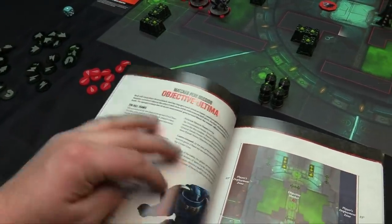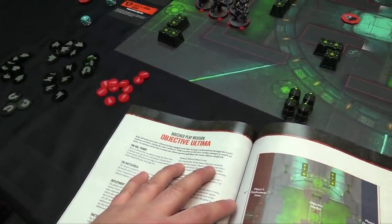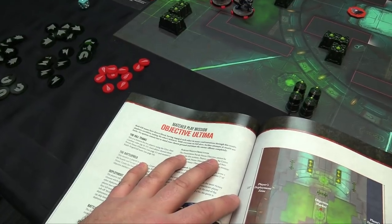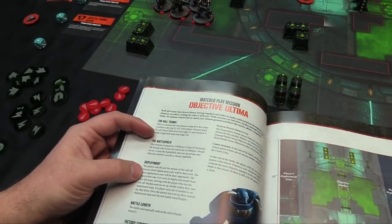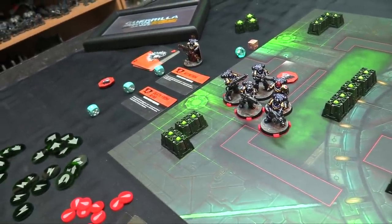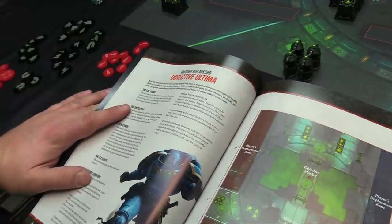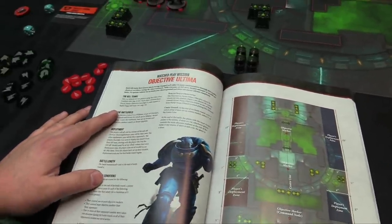Match play mission one - Objective Ultima. Both kill teams have drawn blood having engaged each other in many confrontations through this tomb's shadowy corridors, testing the other's defenses. With everyone on full alert, further attempts at stealth are futile. No option remains but to stand your ground and blunt the enemy offensive completely. It's Ultra Close Confines rules, kill teams are mustered. We've got our objectives - the bespoke one from this mission for the Ultramarines plus Attrition, Death from Afar, and Center Ground. At the end of the battle, the player with the most victory points wins; in a tie, whoever controls the most objective markers wins.